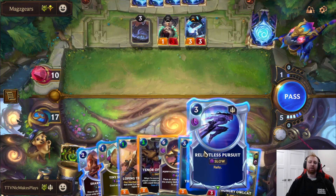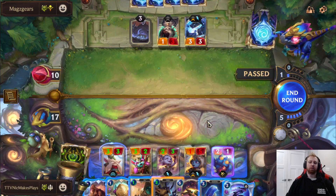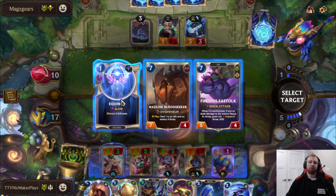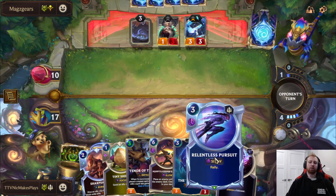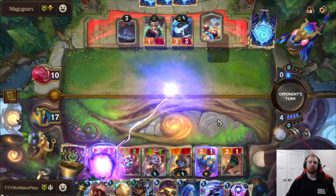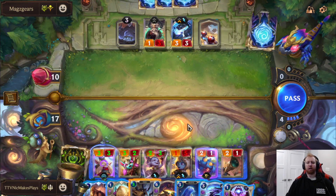This Rally is just amazing. First off, we'll play the Alcat for zero. We'll play Looping Telescope too. Equinox is good for later, I think. If we Rally, it wouldn't even get a buff from Poppy — can we still Rally here? He's at 10. It's a pretty insane Rally even if he blocks Poppy.